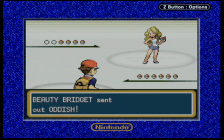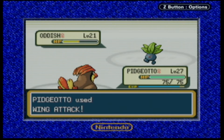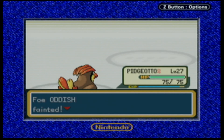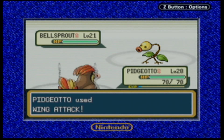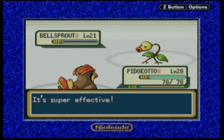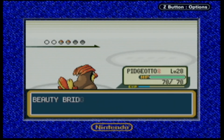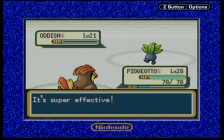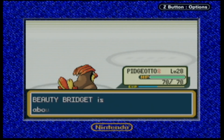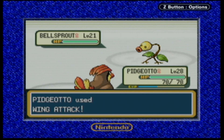Beauty Bridget would like to battle - she throws out Oddish first, so she might have the whole Oddish line. 351 XP - not bad. Then she uses Bellsprout, which gets knocked down by Wing Attack. Nice, way to go Pidgeotto! Then another Oddish goes down with Wing Attack for another flawless victory. She had Bellsprout, Oddish, Oddish, Bellsprout - something like that. And that's it for this trainer.